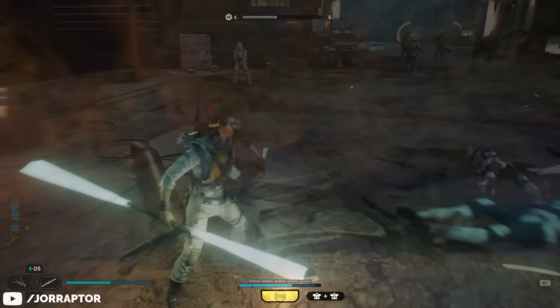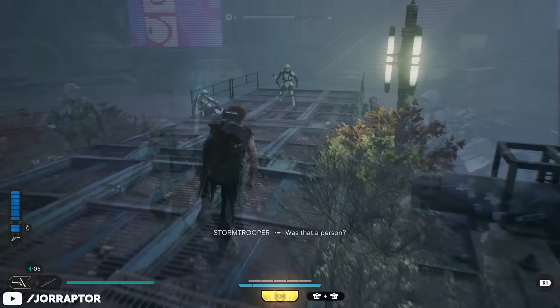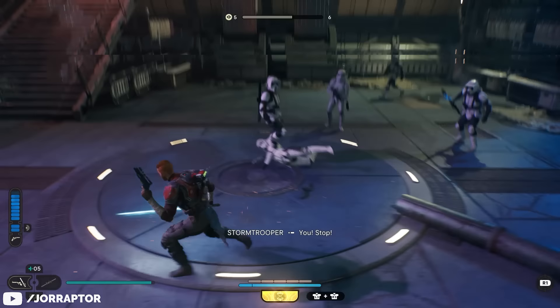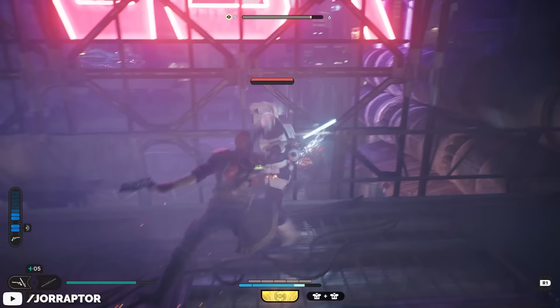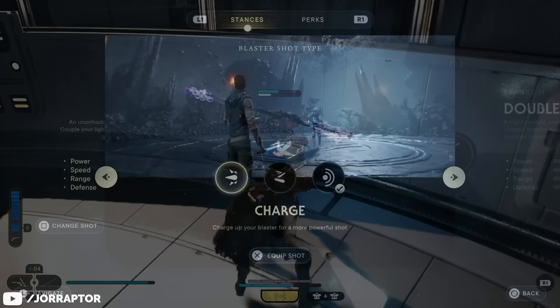The most versatile and powerful of all stances is, in my opinion, the blaster stance. It's fast — sitting somewhere between the single and dual saber stances in attack speed — and your defense is on par with most other stances. The main thing that sets it apart is incredible range. Regular blaster shots are great for picking off weaker targets from range, and the flying launch skill — performed by holding the square button — gives amazing mobility to immediately enter melee combat and regain ammo.